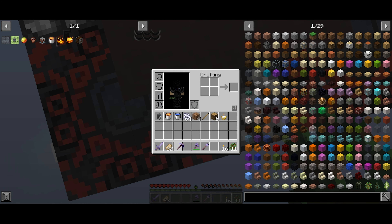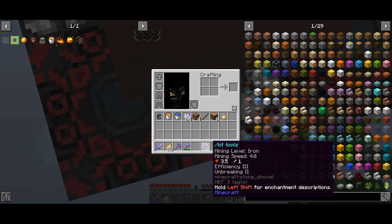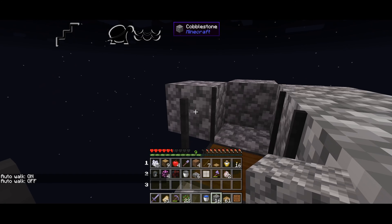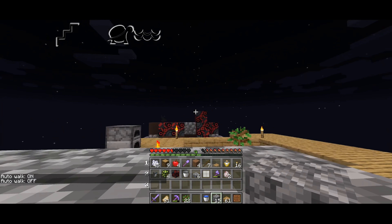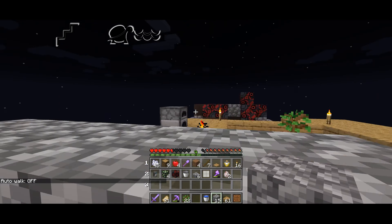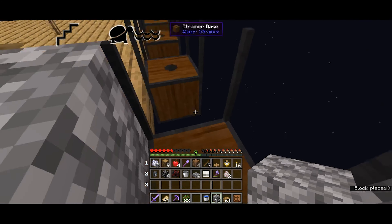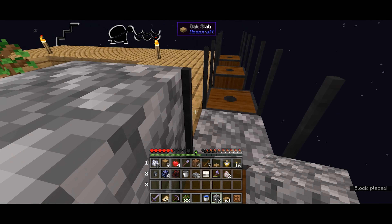Once I get the Cobblestone Generator built up, I'll be back. Alright, we got the Cobblestone Generator over there, and now I'm setting up these strainers to make resources.